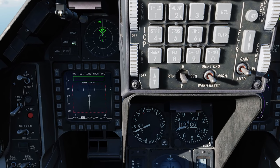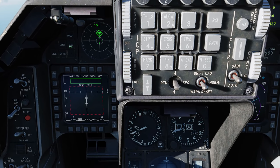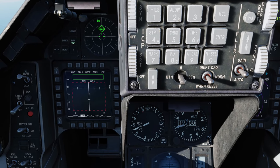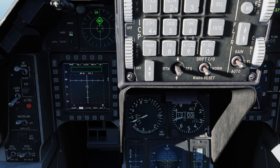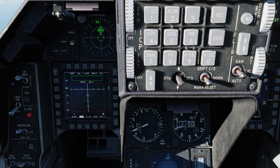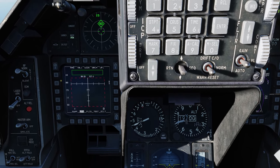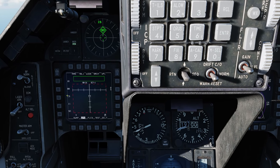Now the first thing to understand about the HARM in HAS mode is that it's not exactly the brightest bulb in that it can only detect up to five different radar types at once. But you can have up to three tables, each table having up to five radars, so you can actually program up to 15 radars to search. In table one, I have a combination of SA-10 and SA-11 radars — the top three are SA-10, the bottom three are SA-11.